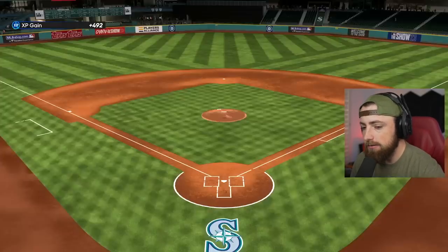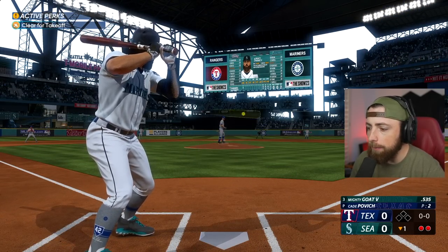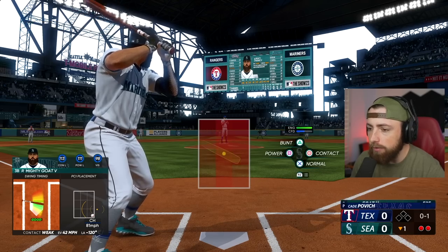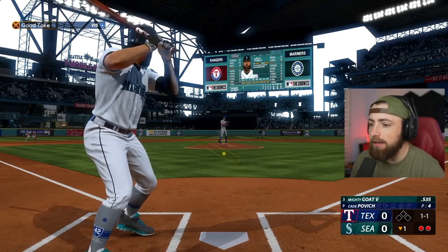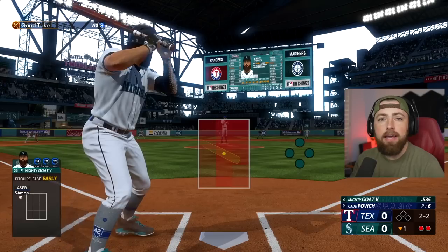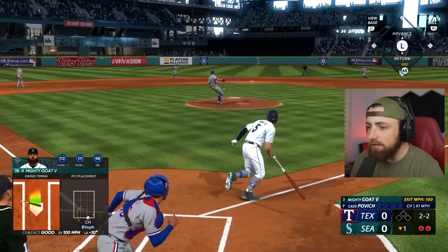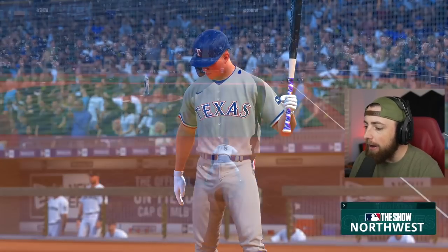Bottom 1 — we're going back to the normal swing. Just look how small that PCI is, bro — it is so tiny. Good take. I am just shocked that I actually take some pitches. It's very rare for me not to swing at balls out of the zone, even on my normal difficulty. 94 on Legend with the pitch speeds turned up — that should be a swing every single time for me. And that's a single off his foot — no way, we're going to be out. The baseball gods really screwed me on that one.